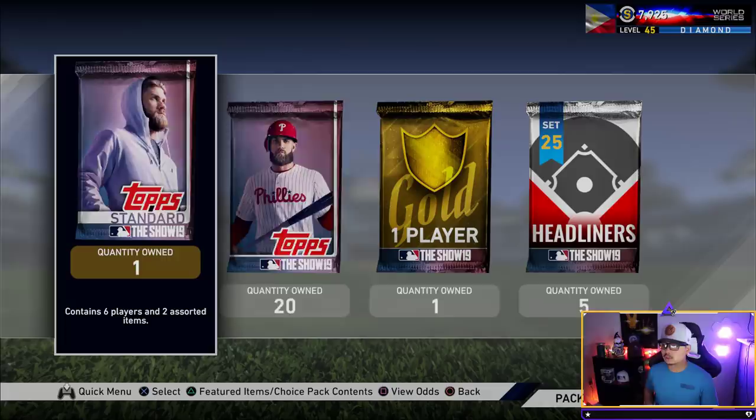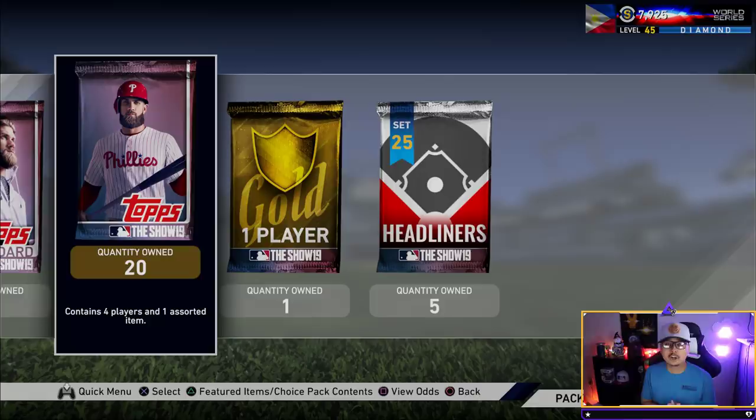Turn on post notifications because postseason is around the corner and the content is just going to get better. We're also going to do a 20-pack bundle today and we got a free pack to open up too. Every five standard packs we open, we're going to open another headliners — five total headliners, so at the very end we open two total. Smack that like button, hit that sub button, post notifications on, and wish me good luck in the comments.